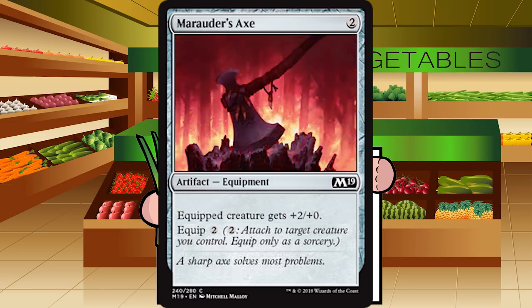Up next is Marauder's Axe — two generic mana for an artifact equipment at common. Equipped creature gets plus two plus zero; equip cost two. Plus two plus zero for four mana total just isn't good enough — I'm not even playing this in the artifacts matter deck. Equipment has to do something and has to cost cheap, and this doesn't get me there, especially without a toughness boost. D for Marauder's Axe.